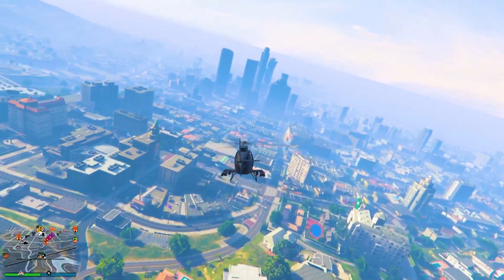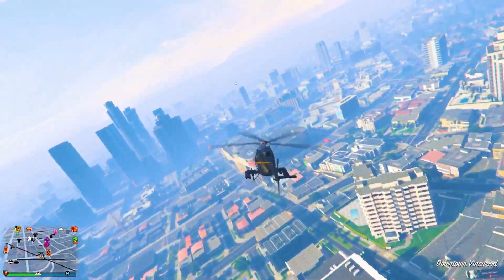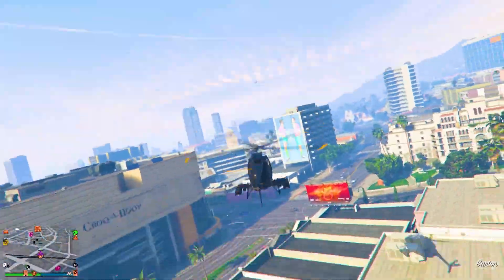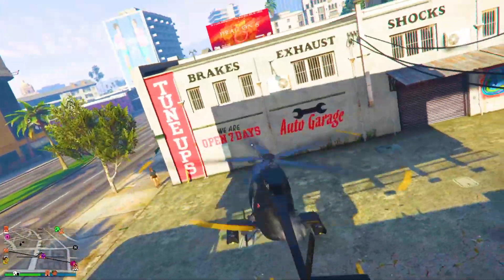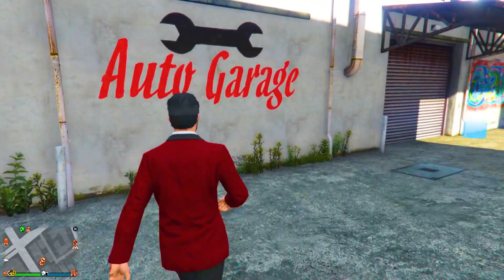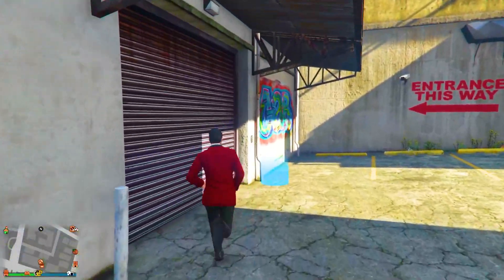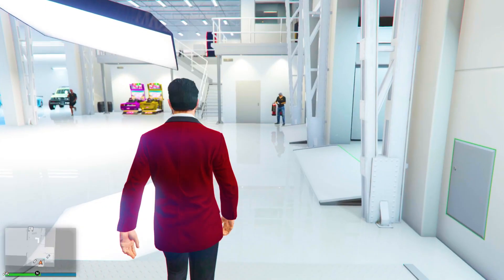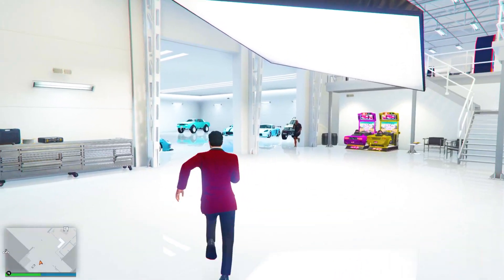Make sure you have a service car inside the auto shop garage — that's really important for this part of the glitch. Once you're at your auto shop garage, land your Buzzard and make your way inside. It doesn't matter if you call in a Buzzard or something else, but make sure you do not call in a personal vehicle, and do not call in a different personal vehicle if one is already outside your bunker.